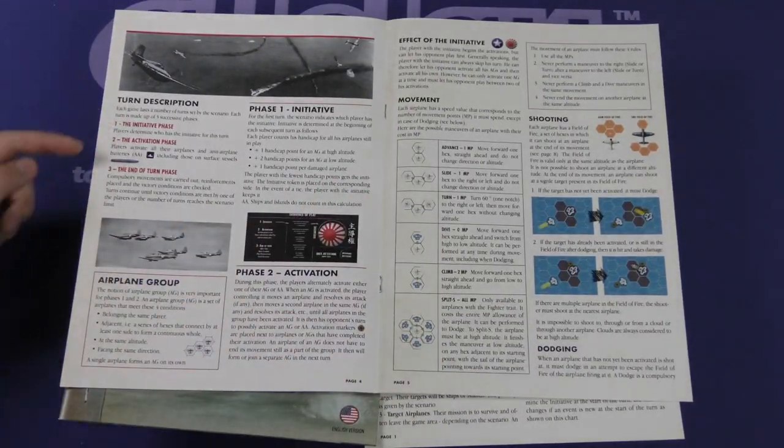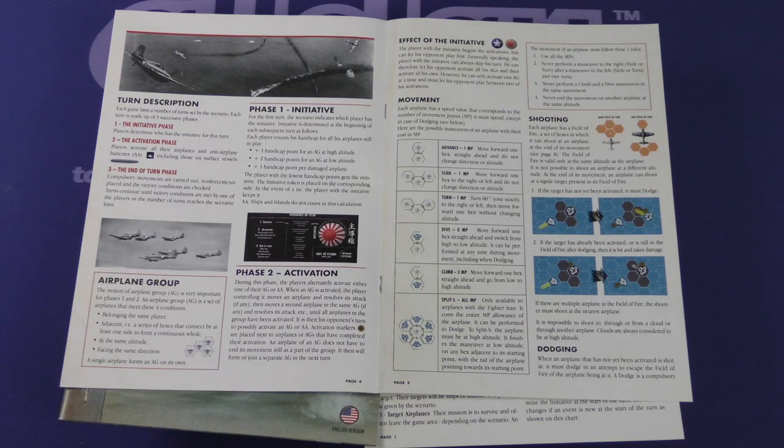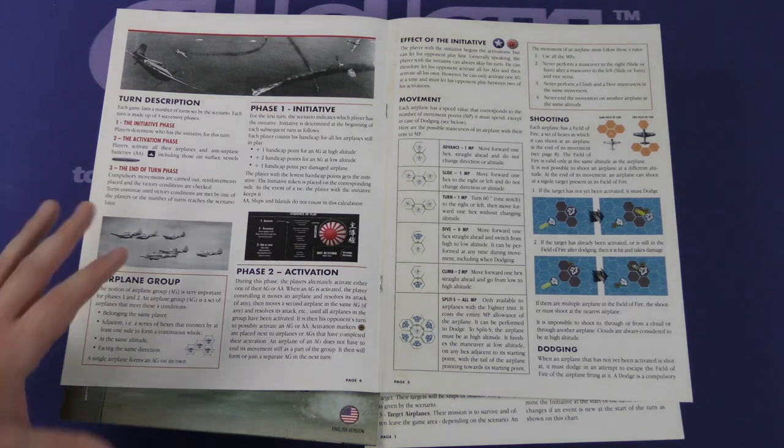Turn description: you have the initiative phase, where players determine who has the initiative for the turn. Then the activation phase, where players activate all their airplanes and anti-airplane batteries — AA. Then the end of turn phase, where compulsory movements are carried out, reinforcements placed, and victory conditions are checked. Sounds very simple — hopefully it really is.